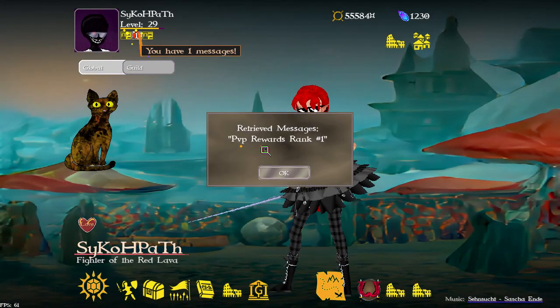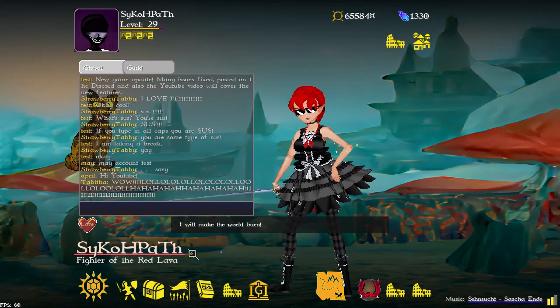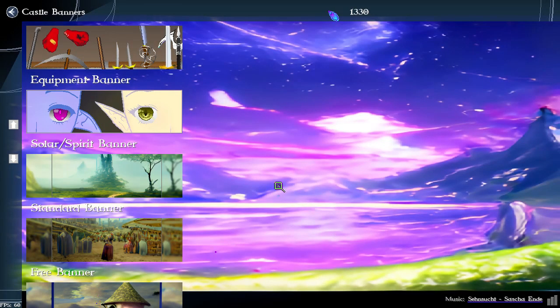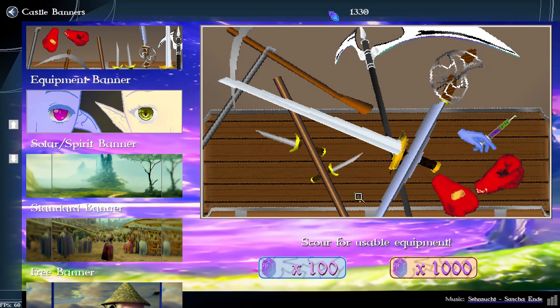PVP rank one — that's right, I am a threat in the arena. New banner: there is the equipment banner. Everything is weighted — you can get equipment, magical stones, and ore. The ore you get will be at your hunter rank.